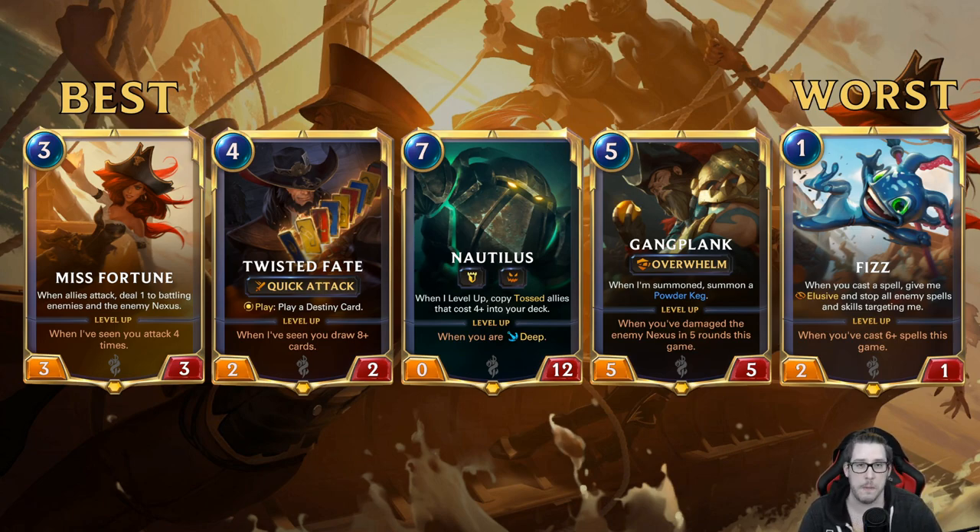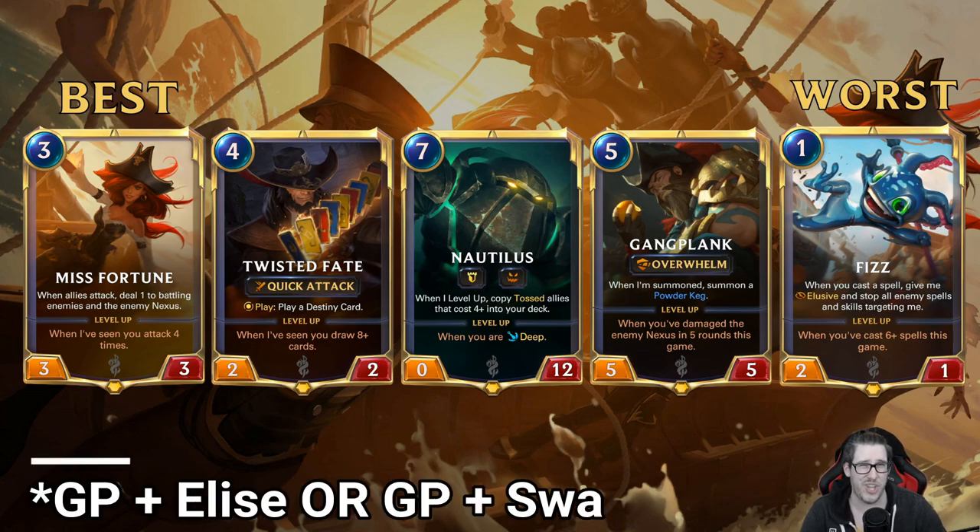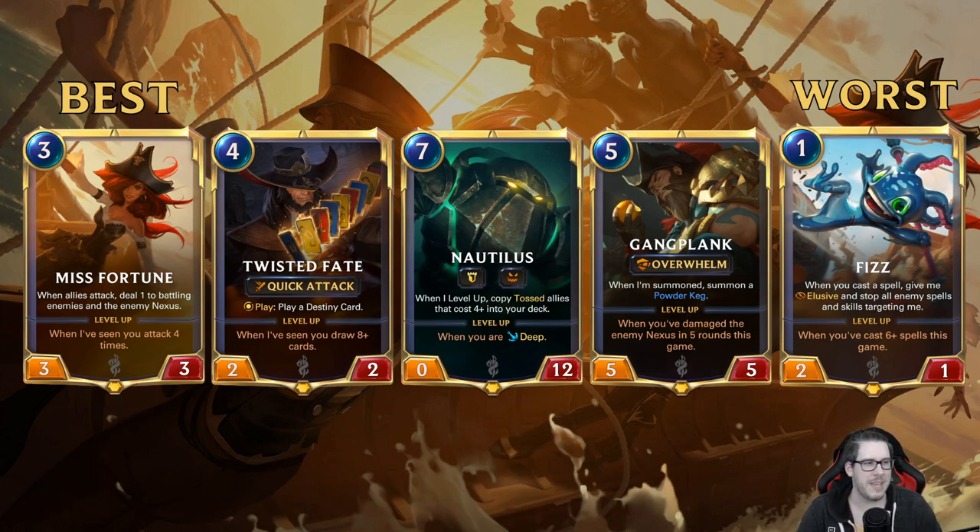If you like the deep archetype and want a deck that does win and is performing well, Nautilus is a fine pick. It fills only one role but does it fairly well. Gangplank is another step down — more versatile than Nautilus but not seeing a lot of play. From meta report snapshots it's been pretty much missing, popping up in a few Shadow Isles Bilgewater lists usually paired with Swain.